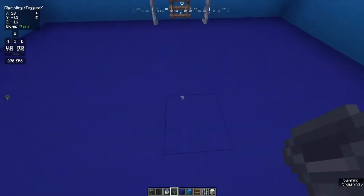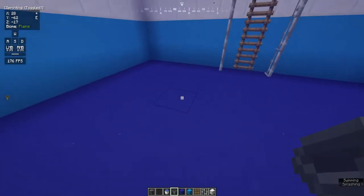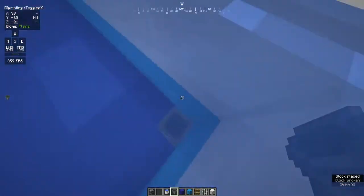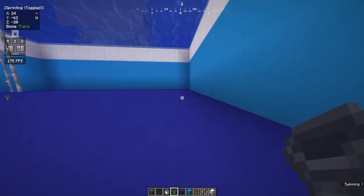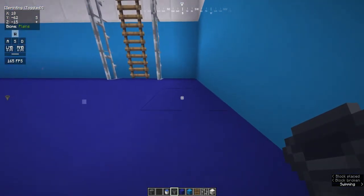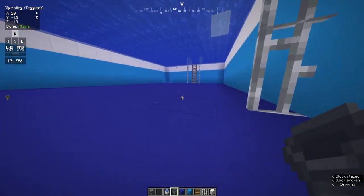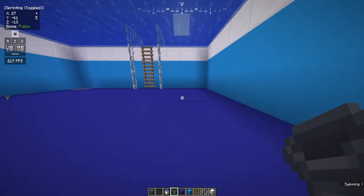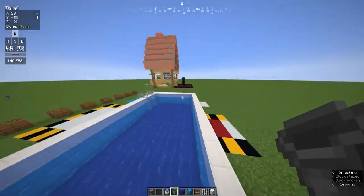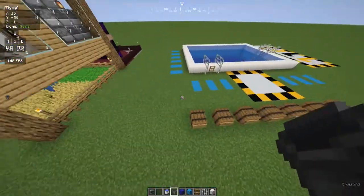There's also the hopper as a little decoration — like, you know, when the water has to drain, it goes through some sort of hopper. Or maybe it's not a water hopper, but it's something similar to a hopper and it drains the water. So we're putting the hoppers there for decoration; they don't actually serve any purpose. You don't have to do that, but I did it for decoration.